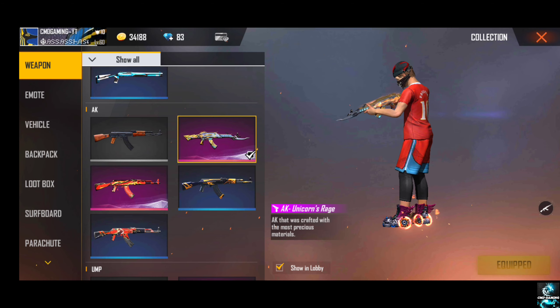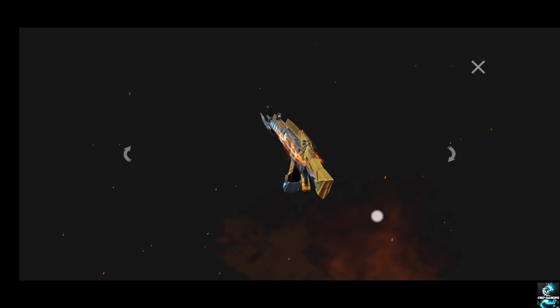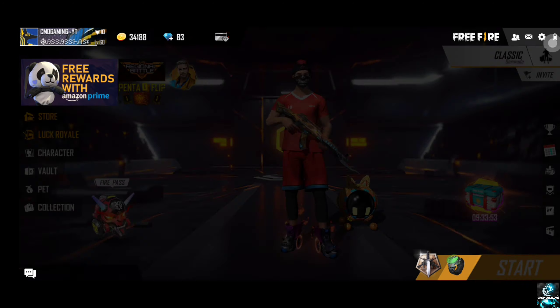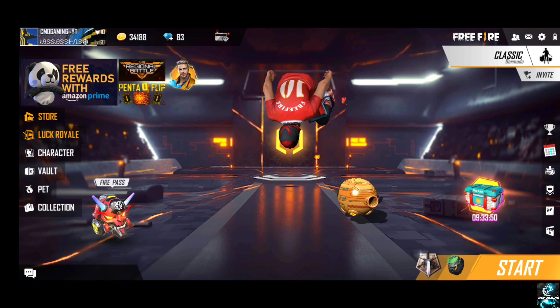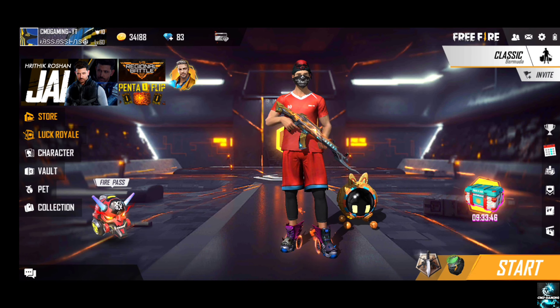We are going to build this new equipment. I can show you at a very high level — if you show it like this, I think this is not a speedy gun skin to equip; it's even better. There is a range of double magazine. There is a normal ability.